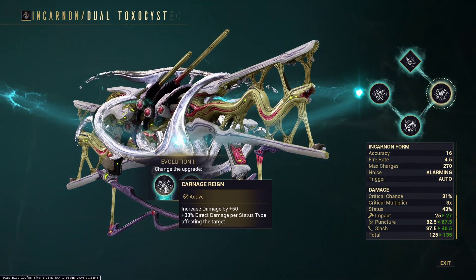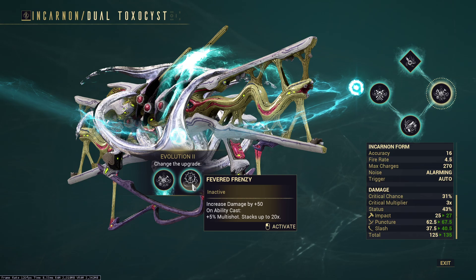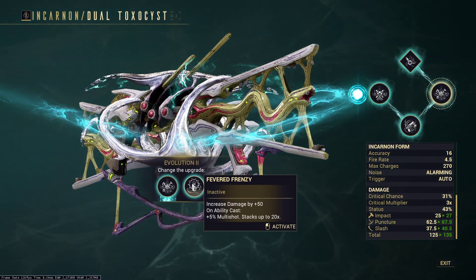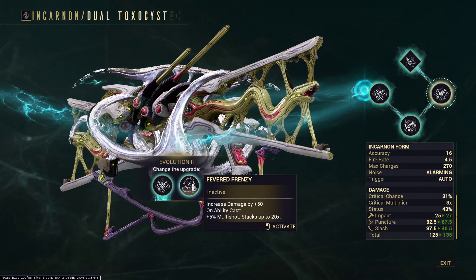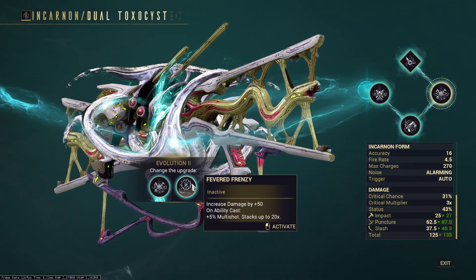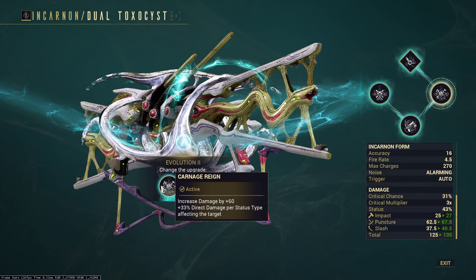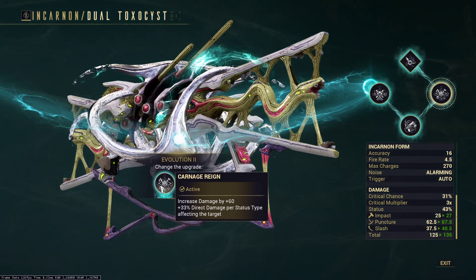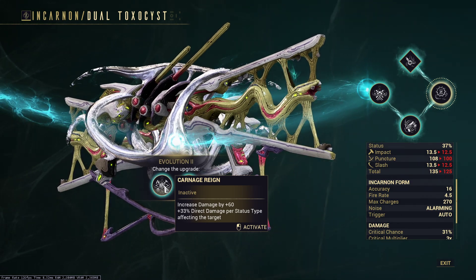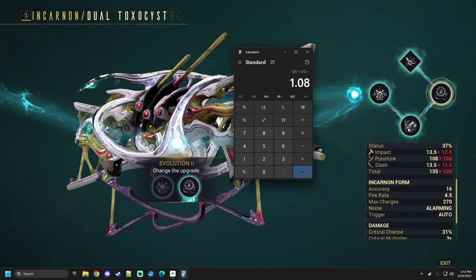For general use I just don't feel like the potential min-maxing is necessary. Obviously if you're looking for your answer for something like a Disruption, Fevered Frenzy does win out in terms of a yes-no, absolutely min-maxed bonus. But the multi-shot starts getting hurt by the fact that if you didn't have any multi-shot on the weapon it would be a straight-up damage boost - double damage. But if you compare it to Carnage Rain, you would basically need three statuses to equal the same bonus.